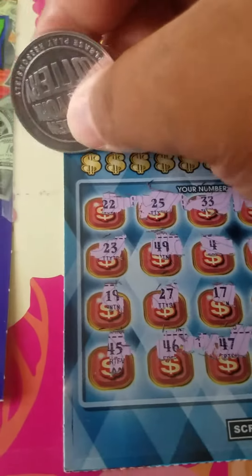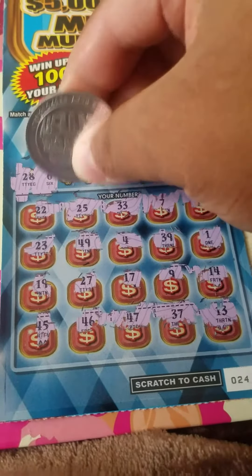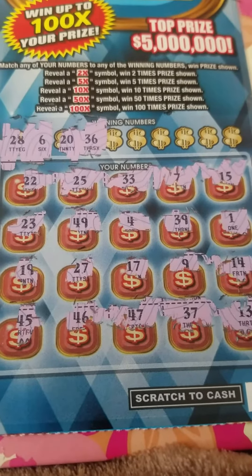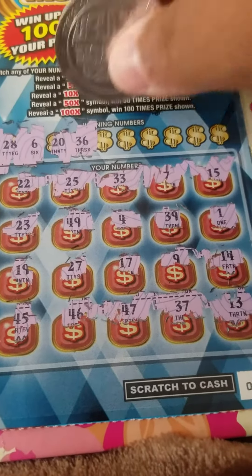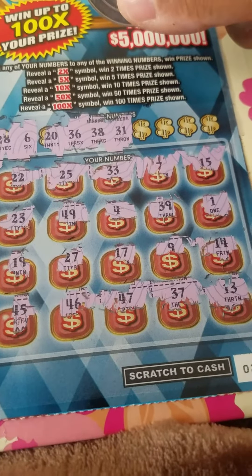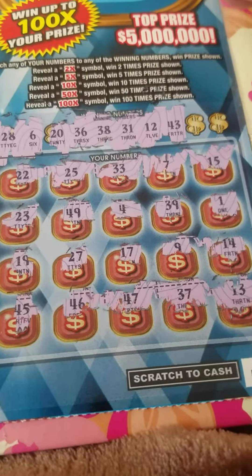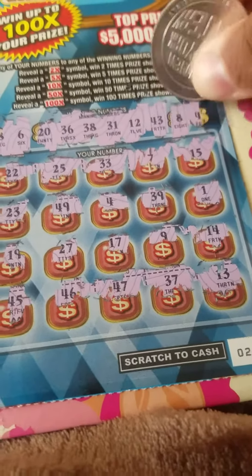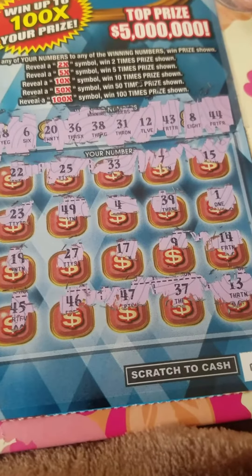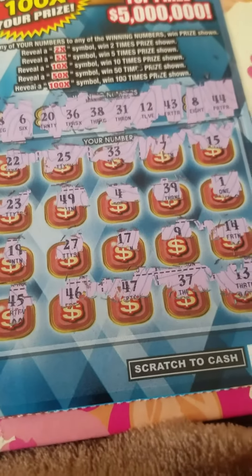No multipliers here. Let's go up the numbers to match. 28 and 6 — we got a 27 actually, that's the one up there. 20 and 36 — we got a 37 and a 46. Nope. 38 and 31 — there's no 38 and 31 anywhere. 12 and 43. Nope. And the last two: 8 and 44 — we have neither of those either. I thought we had a 43 at one point when I was scratching over here, but it turned out to be a 49, as you can see guys.